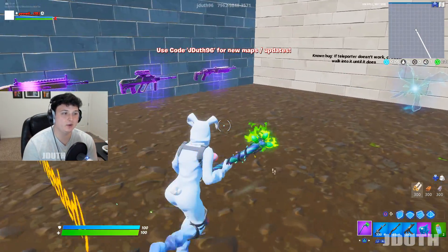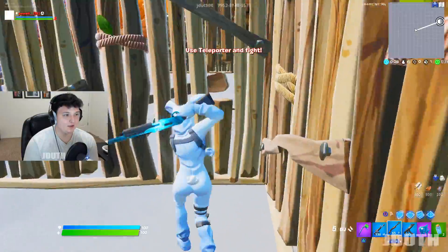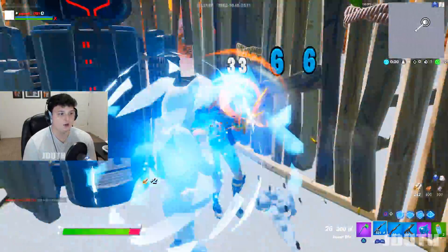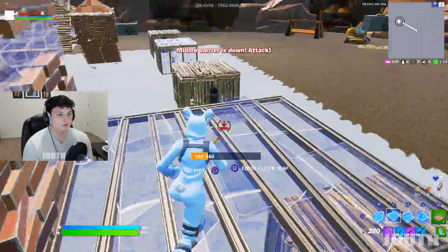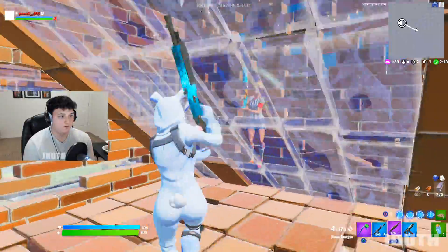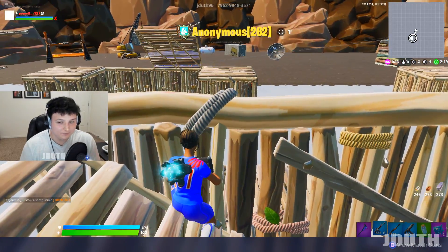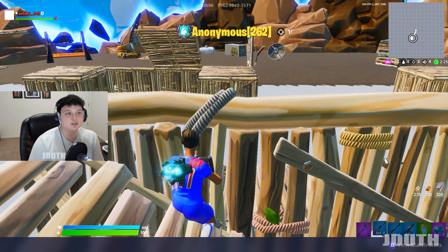The only thing I think I want to change is making the purple shotgun and the traps a bit pricier since they're the most OP. The more powerful items should cost more. Then — that guy waited for me to break in, put his trap, but instead of editing he should have kept me there so I got hit by it. That was a good play, Austin.